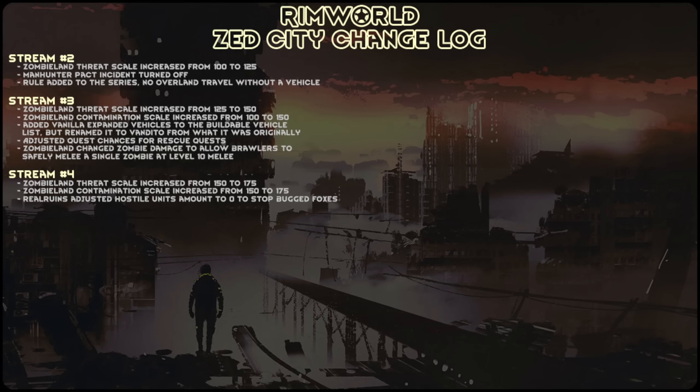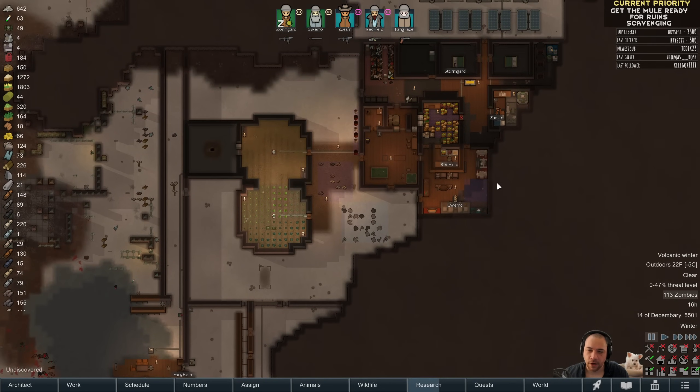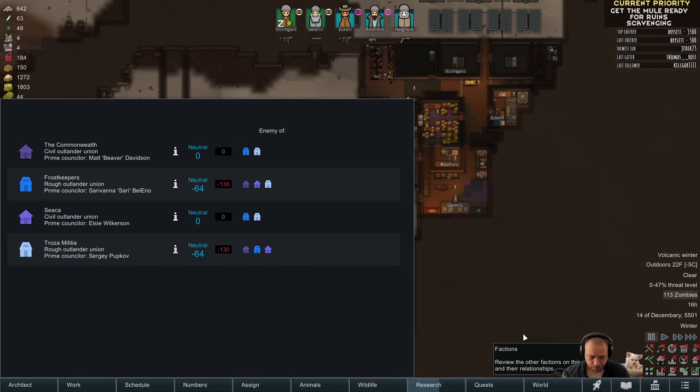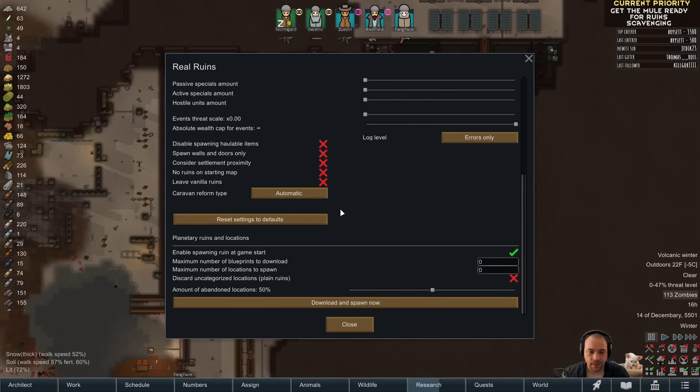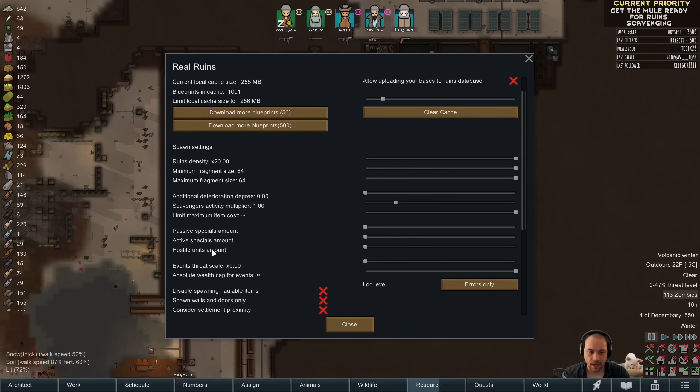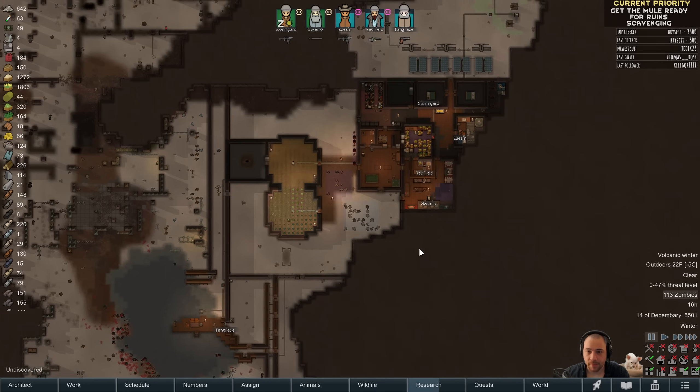I also changed Real Ruins Hostile Units amount to 0, because if you recall, there were foxes fighting wolves and foxes everywhere — constantly foxes. Some of that is because I don't have any hostile factions, and as a result, it just spawns foxes as a placeholder for hostile units. If you go to Real Ruins Mod Options and scroll down, you have the Hostile Units amount, which is how many hostiles are present on the map tile. With Zombieland, zombies arrive within 24 hours, so there's already a looming threat. I don't really need foxes wandering around that don't add to the action.